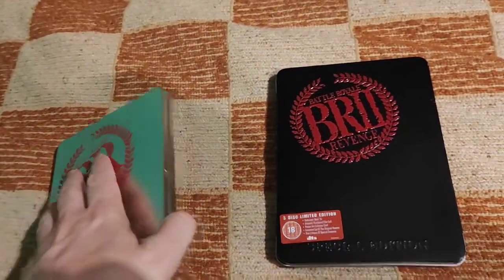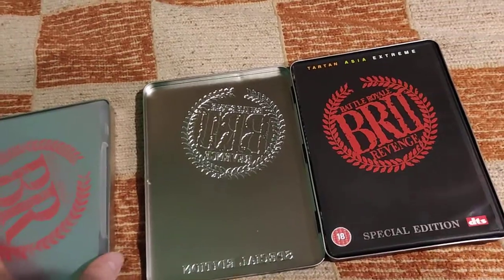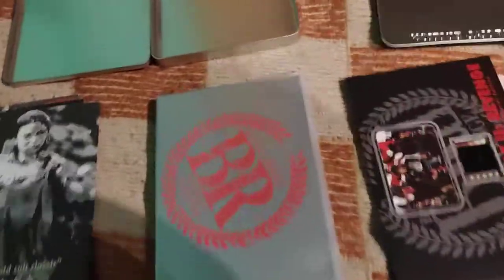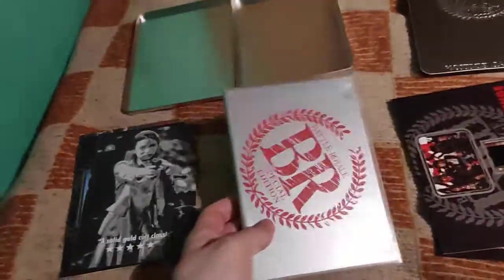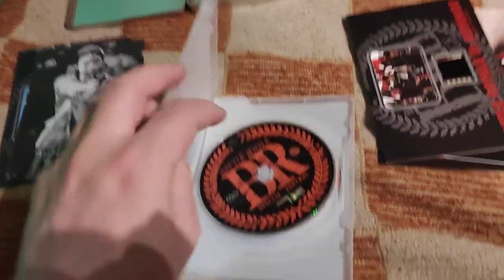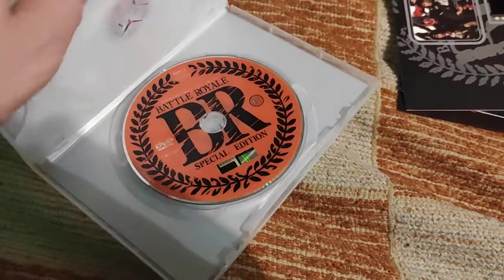They are both similarly structured with a keep case and some goodies. Here's what's inside — the keep cases. This is a two-disc DVD edition, because they're really old — I suppose from around 2005 or so.